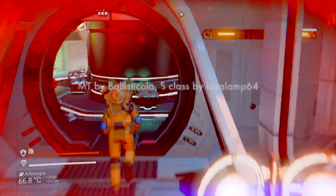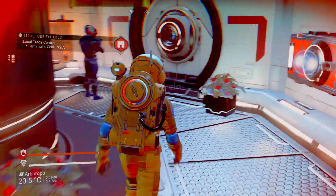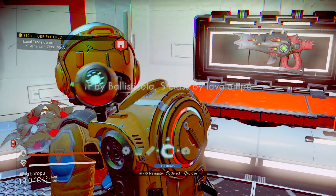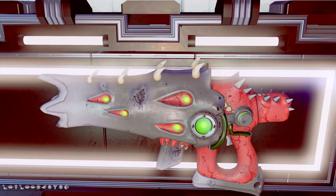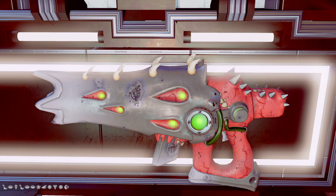The only way to get this multi-tool is to reload on that moon. There's no other way to get this alien into this cabinet. The portal glyphs are down the bottom left-hand side — those portal glyphs put you onto this planet, but you have to fly to the moon to reload your save to get this alien into this cabinet.